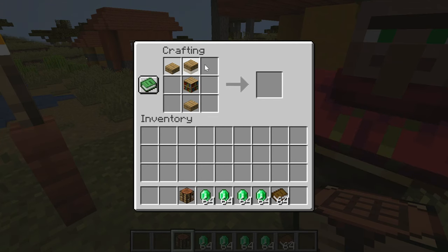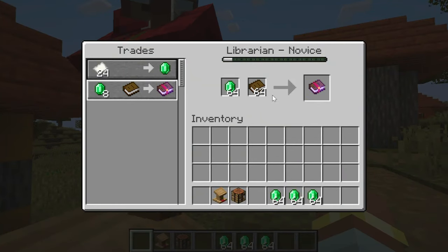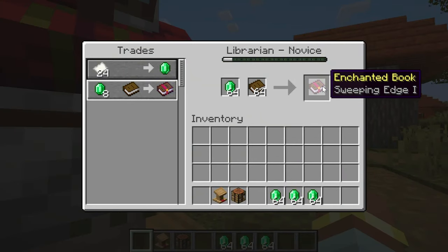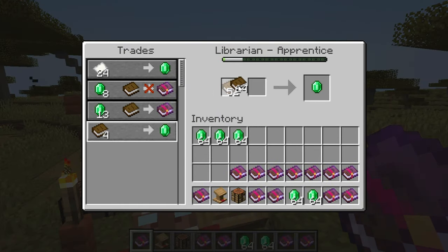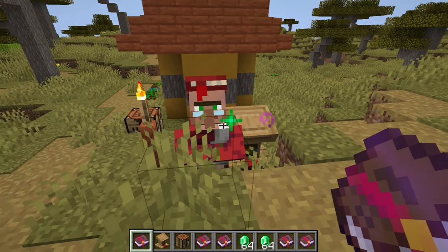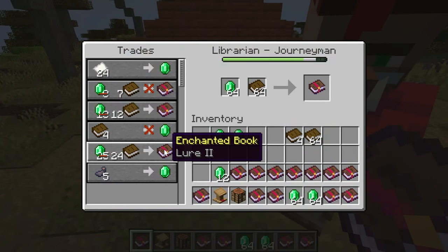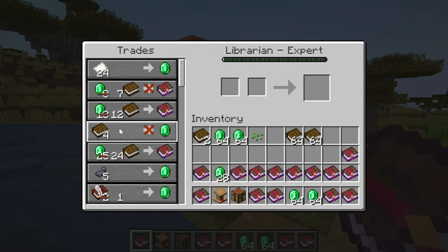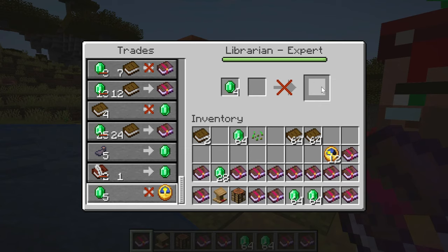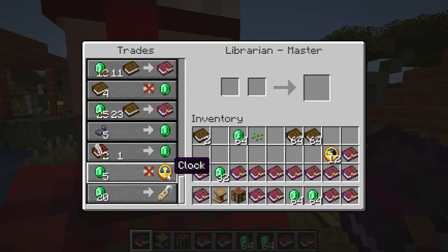With slabs and a bookshelf, you can get the lectern — the station of the best villager, the librarian. This villager is great as it allows you to buy enchanted books, which is the most reliable way of getting mending. You can break and place the lectern many times to reset the trades until you get the enchantment you want. If you keep trading, you will unlock other enchanted books and trades like books for emeralds. Librarians might also sell you bookshelves, which with enough discounts might end up becoming infinite emeralds — imagine buying a bookshelf for an emerald and then selling all three of those books for an emerald each. The final trade is also good as it's the best way of getting name tags, which are very useful for building many farms.